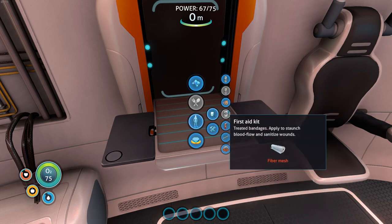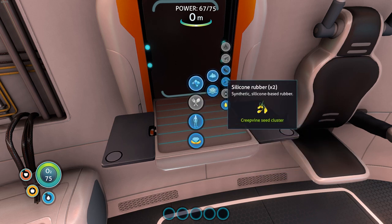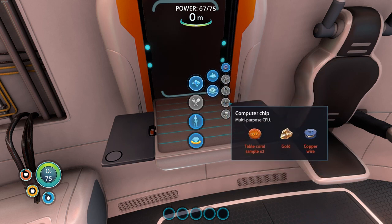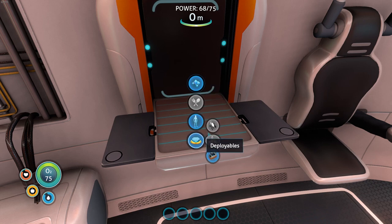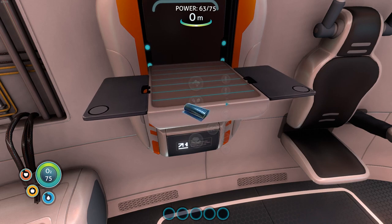First aid kit, fibre mesh — what do we make fibre mesh out of? Can't yet. Table coral sample, power cell — high capacity mobile power source. So we've got a locker — we're still working on that. It does mean we can now have a... we can make fins. Let's get those on the go.